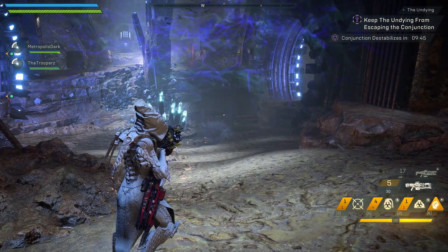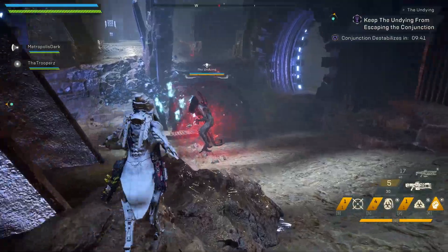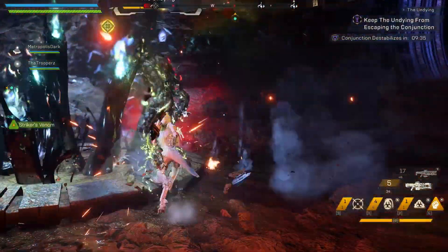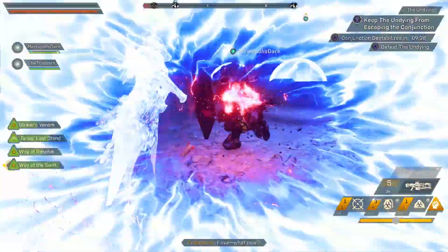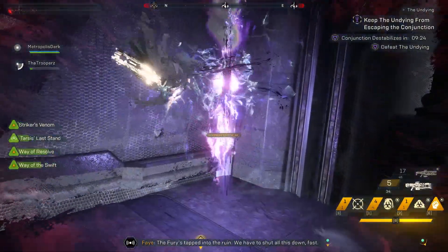A fury is about to spawn in and that kicks off the event itself. When the fury spawns in, you'll be able to quote-unquote kill the fury like normal. You want to take down its armor and shields, but what happens is once you do that, you kind of see the fury becomes almost skeletal and it gains all of its armor and shields back and becomes invulnerable. It cannot be killed or anything like that.